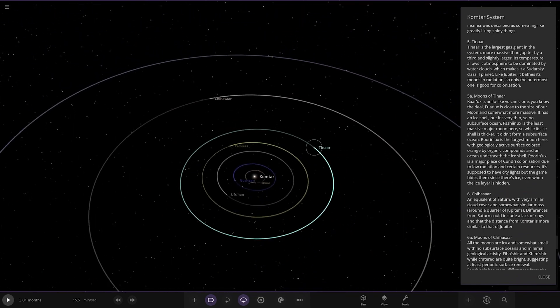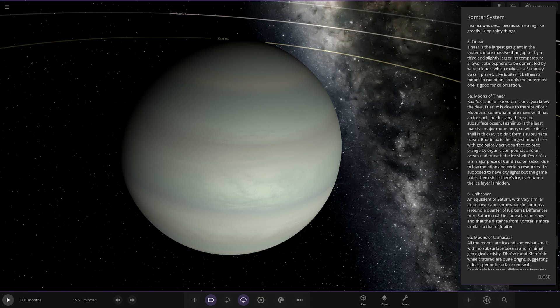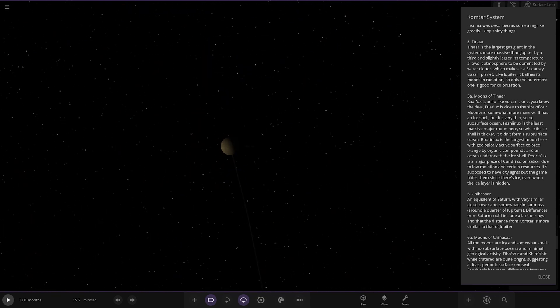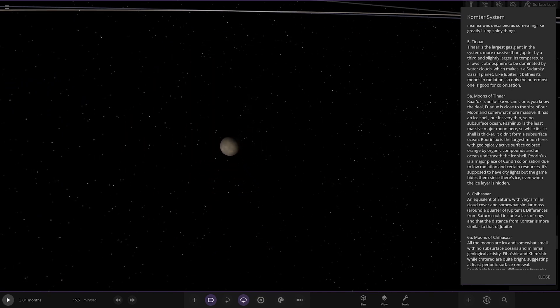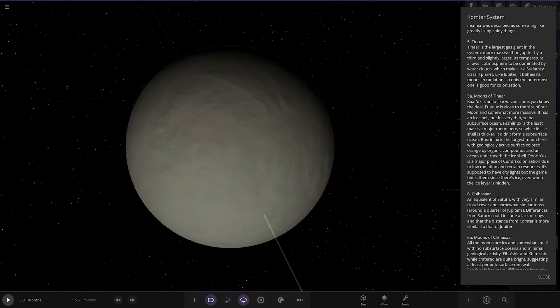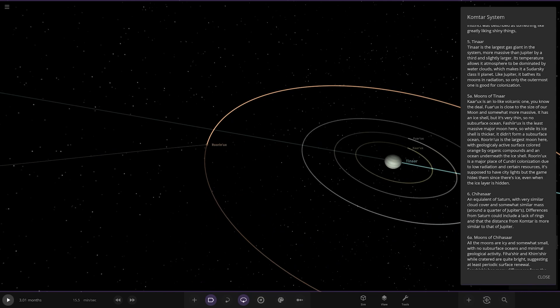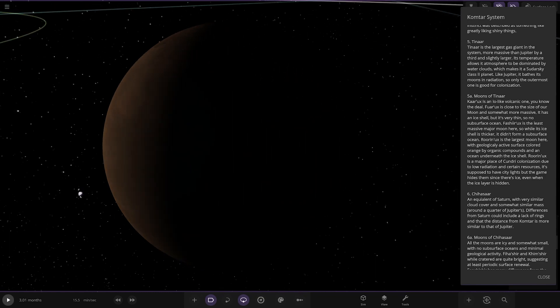Now moving on to Tinar - the largest gas giant in the system, more massive than Jupiter by a third and slightly larger. Its temperature allows its atmosphere to be dominated by water clouds, making it a Sadaski class 2 planet. Like Jupiter, it bathes its moons in radiation, so only the outermost one is good for colonization. Its moons include an Io-like volcanic moon, then Phurox - similar to our Moon in size but more massive with a thin ice shell but no subsurface ocean. The next moon also has a thicker ice shell but no subsurface ocean either. Lastly, Ruin-Ux - the large outermost moon with a mostly active surface coloured orange by organic compounds and an ocean underneath the ice shell. It's a major place for colonization due to low radiation and certain resources.